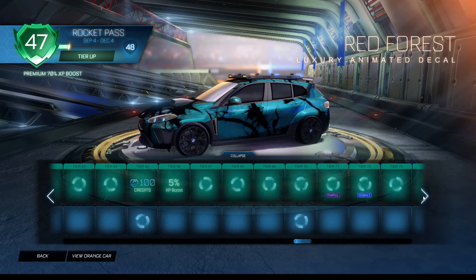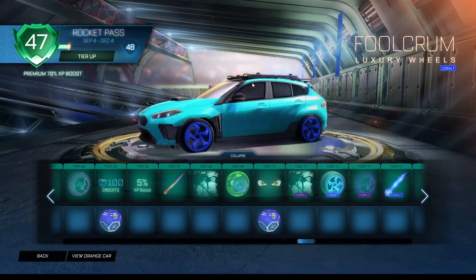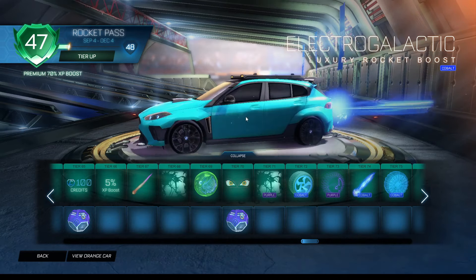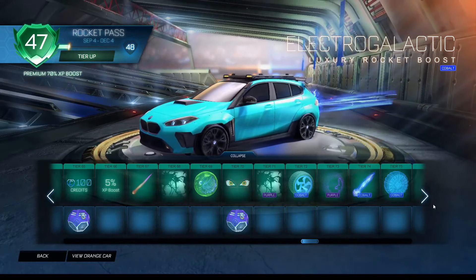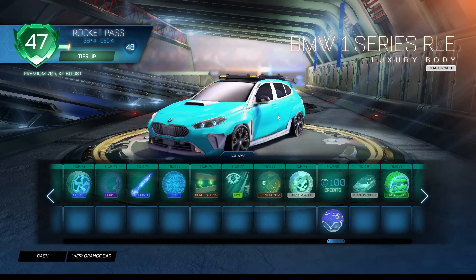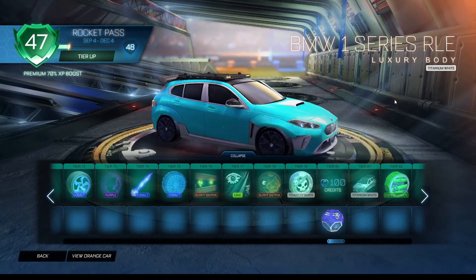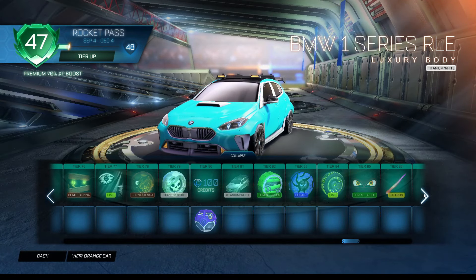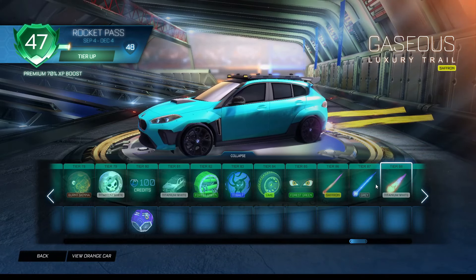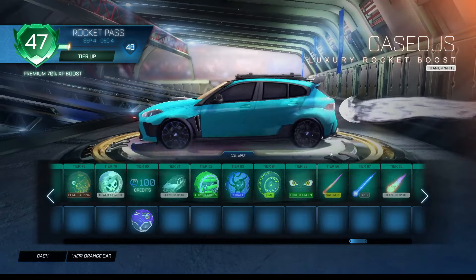Those are animated — that's an animated decal. Here's what the Fulcrums look like in different colors and stuff like that. You can see what changes about the color on the boost and the rims. You can see the trim and what all changes on the trim for the BMW right here. Based on color, these things change fully — that trail changes fully, that boost changes fully.